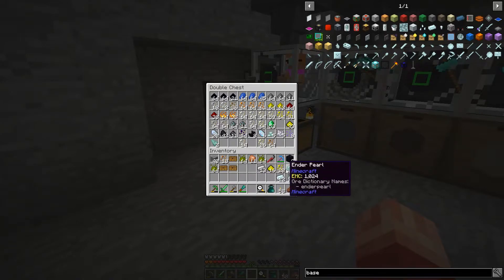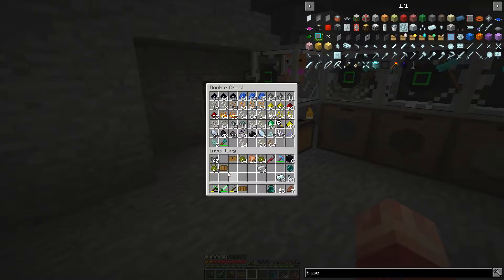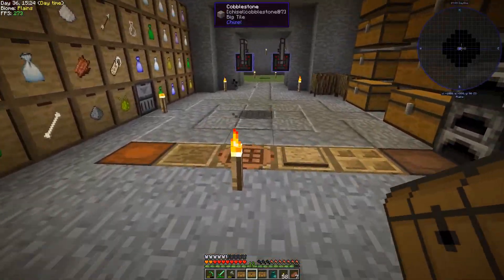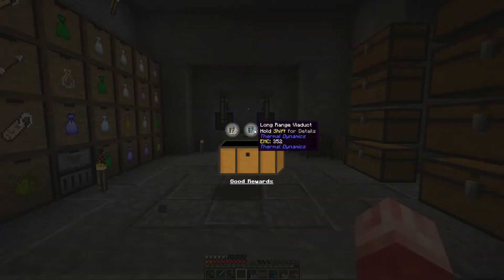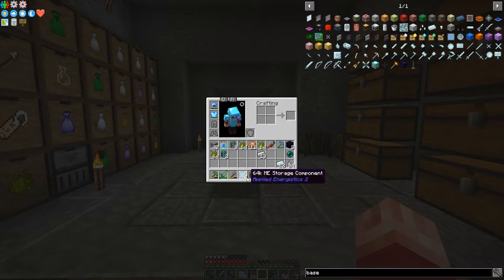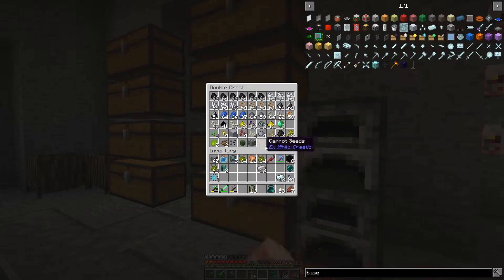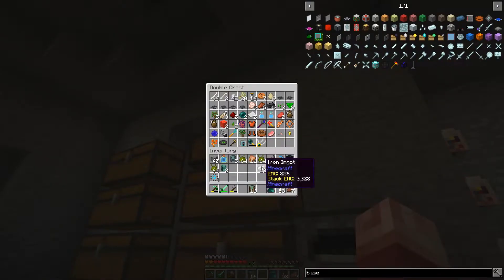Let's get rid of that. I was doing a little bit of decoration — you can see that in the chisel and bitsies. Let's go ahead and pop these open. A flask of fleet feet, more of the conduit craps. Whoa! 64K ME — these are really good. That was a superb find; that makes me supremely excited.